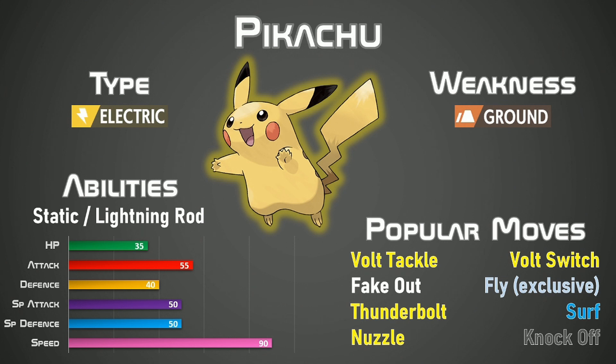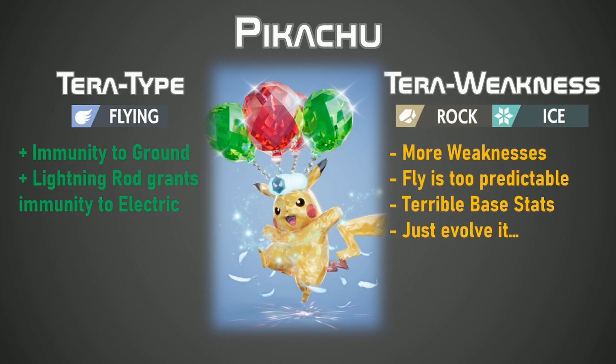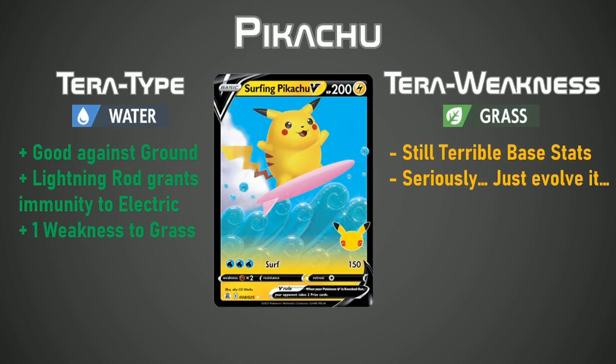As many of you know Pikachu only has one weakness and that is the Ground type. By Terastalizing Pikachu into a Flying type you're getting rid of that Ground immunity. Plus the Lightning Rod allows you to redirect any electric attack to Pikachu to increase its stats rather than weaken it. However, by Terastalizing into Flying you are getting some more weaknesses in Rock and Ice. This is still not a terrible Tera type but we can do it better. Introducing Pikachu surfing with Water type — it is really good against the Ground type, Lightning Rod still redirects the attack to Pikachu, and it only has one weakness and that is Grass. But in all fairness if you really do want to make Pikachu good you'll evolve it into Raichu and then it will be surfing all the way up to top tier.